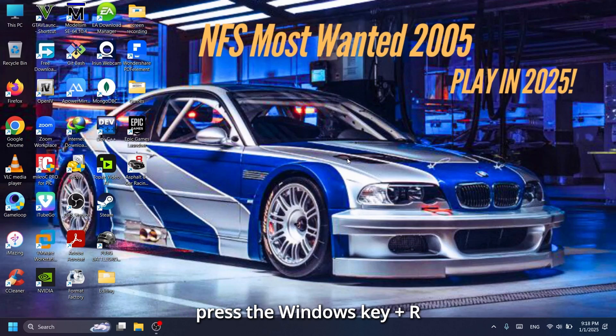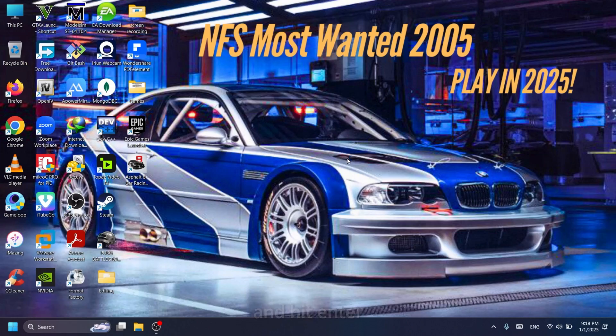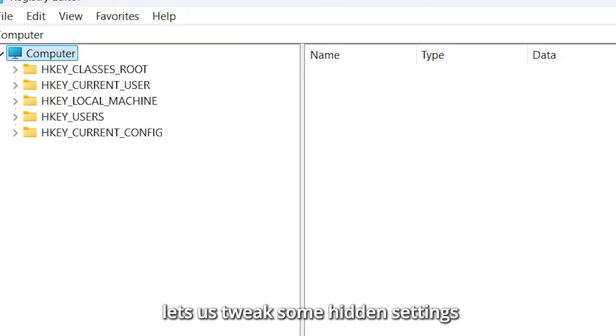Open the Registry Editor. Press the Windows key plus R, type regedit and hit Enter. This will open the Registry Editor, a powerful tool that lets us tweak some hidden settings.